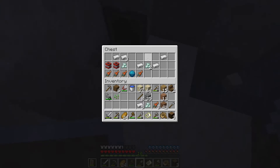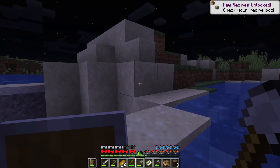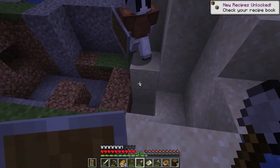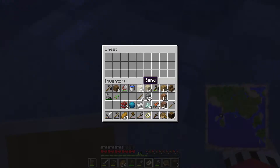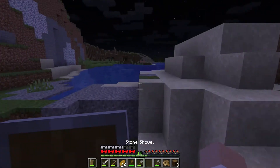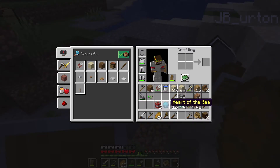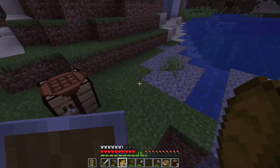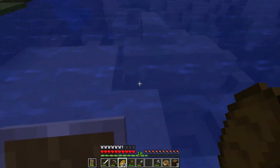It's better than nothing. A ton of iron, some TNT. I found a heart of the sea! Oh, that's cool. And some prismarine — so we can make a conduit. I'm just gonna dump this map in the chest, we don't need it anymore. And I've got like a stack and a half of dirt.